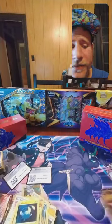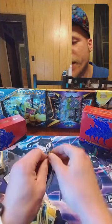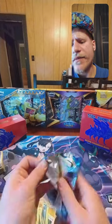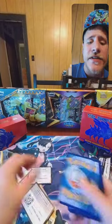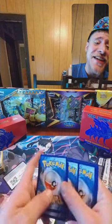Leaf energy, Sitrus Berry, Mudbray, Ponyta, Scorbunny, Nickit, Chinchow, Roselia reverse, and Mawile. Oh man — I can't believe you found an Ultra Ball! Oh, it's a Pokémon GO Ultra Ball. I was like 'that might have GX packs in it or something!' Oh gosh — another green code. So this is a strikeout.